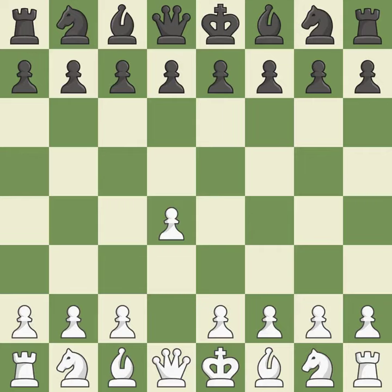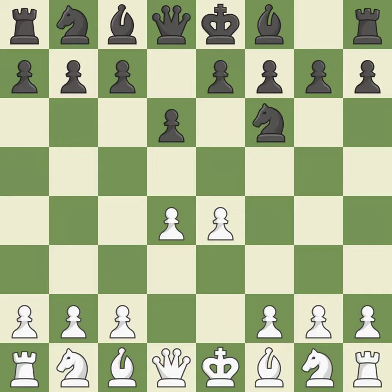Opening with the queen's pawn. D6 defends the e5 square and allows the light-squared bishop to develop. The light-squared bishop and queen are given room to grow as move 4 fully controls the center. G6 prepares to fianchetto the dark-squared bishop on g7, where it will sit on the long diagonal.